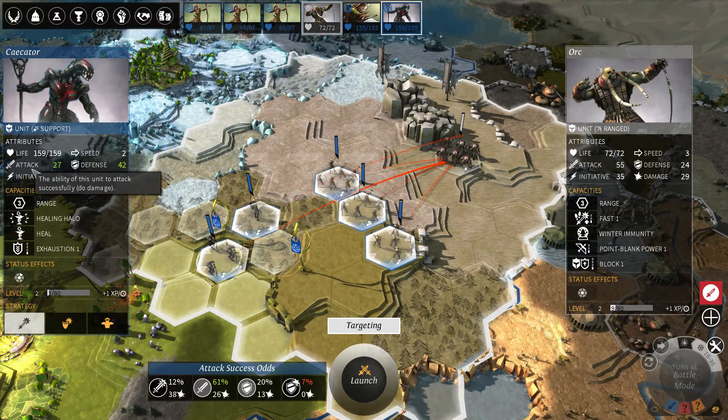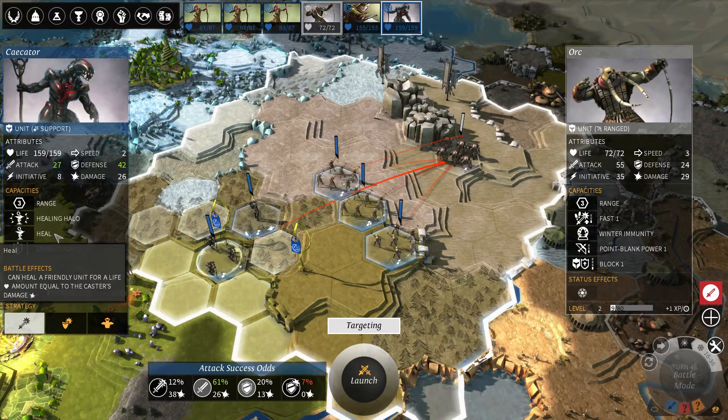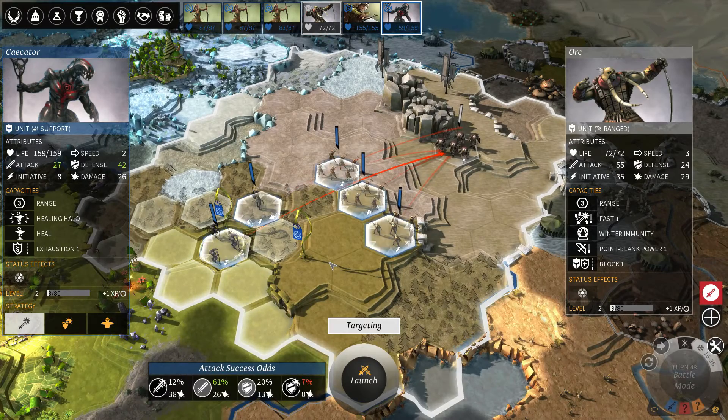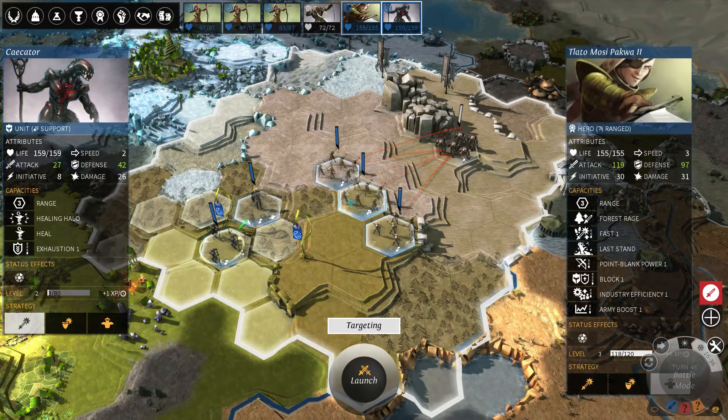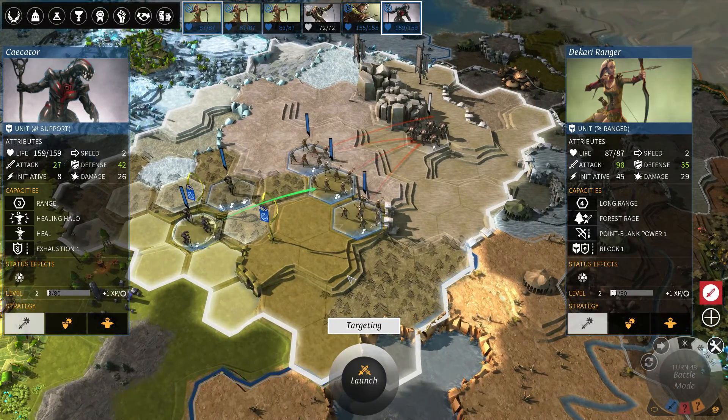One additional thing is support units — they can attack, but as you can see they're really bad at it. They only have an attack of 27, which means a 12% chance for a critical hit, 61% chance for normal damage, 20% chance for half damage, and 7% chance to miss completely. However, they also have a support skill — in this case, Heal — which means the unit can heal allies. It will normally search for a unit to heal by itself, but you can override that order by right-clicking on a unit, and you'll see a green arrow meaning 'support that unit with whatever support spell you have.'